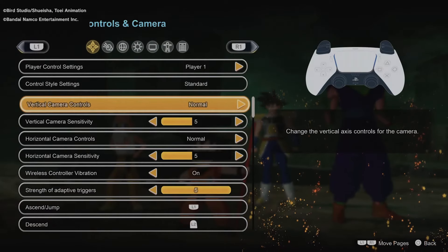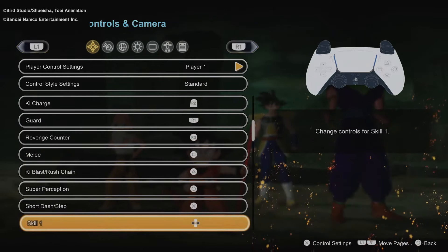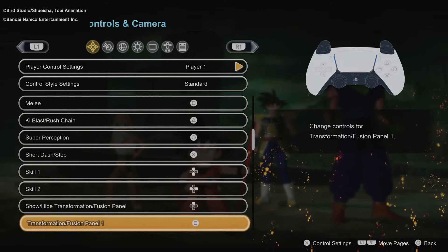The control settings are going to be absolutely amazing. Similar to Call of Duty or Fortnite, we'll be able to fully remap every button for each feature within Sparking Zero. So if I wanted my descend button to be X, I could change it to X; if I wanted melee to be triangle instead of square, I could do that. This is going to make Dragon Ball Sparking Zero online PvP way more competitive.